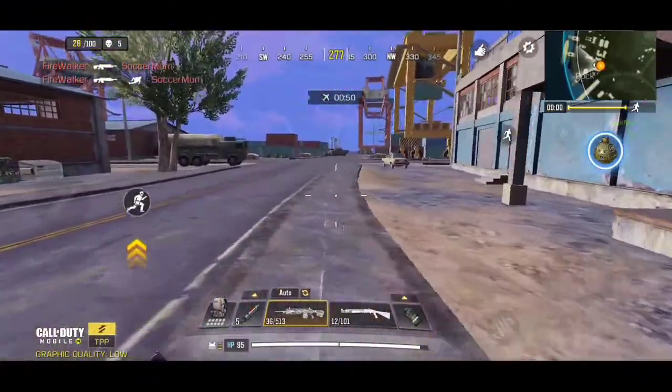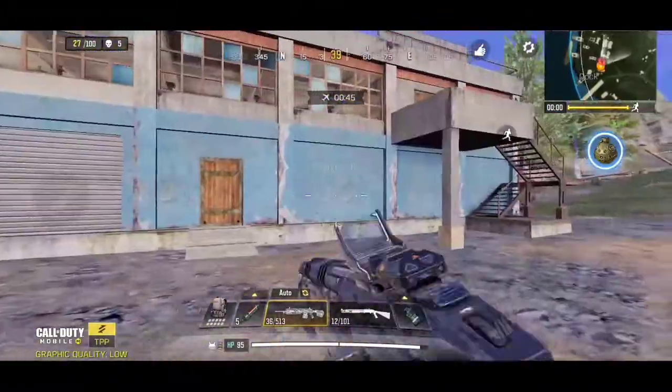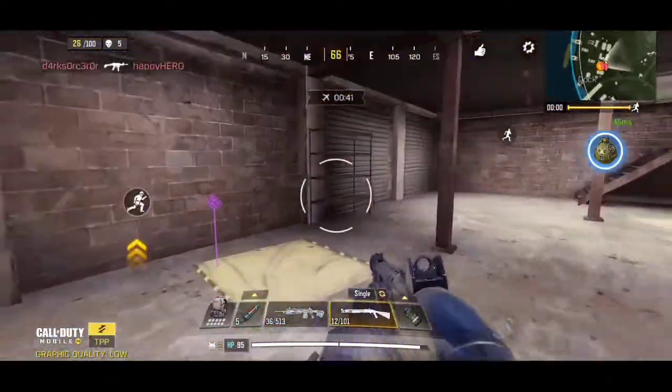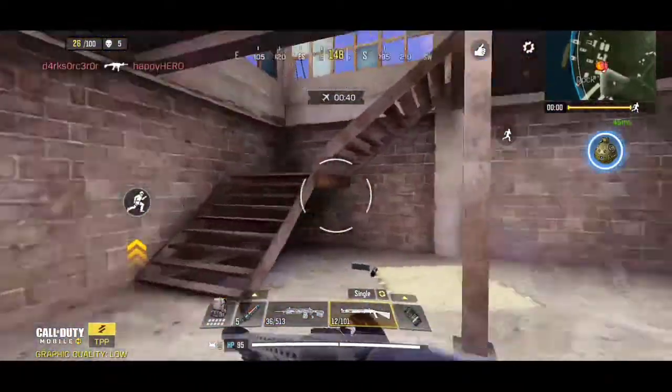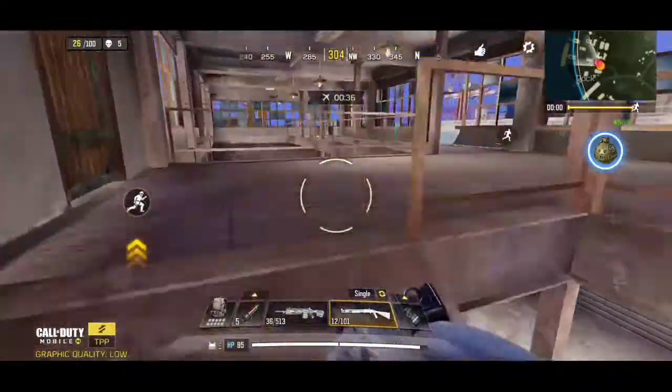There are zip lines that you can use to get to the rooftop of buildings. You don't need the ninja class to get to the top of the houses, because there are buildings where ladders or zip lines are available, especially in the small safe zone. When you are on the high ground, you have a higher chance of winning.